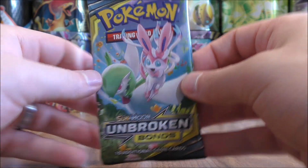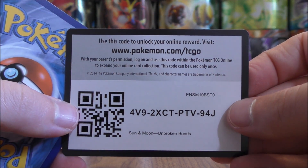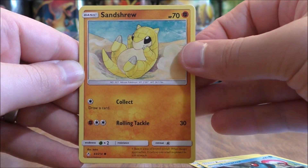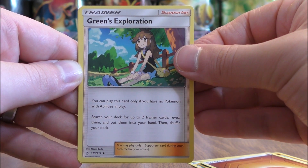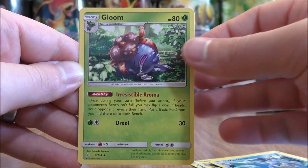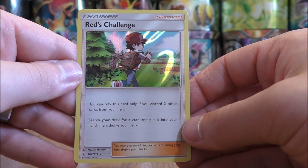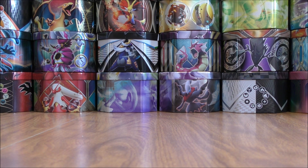Two packs left to go, and another white colored code card. How about something other than a rare hollow? Oddish to start this pack. Squirtle, Aeron, Tentacool, Sandtrue, Fighting type energy, Green's Exploration — one of the better supporter cards, used with Reshiram and Charizard GX. Wartortle, Gloom, reverse hollow of Porygon — a common. And the final card, another rare hollow — this time a Red's Challenge. I do like pulling the rare hollow trainer cards. Doing very well with the rare hollows.